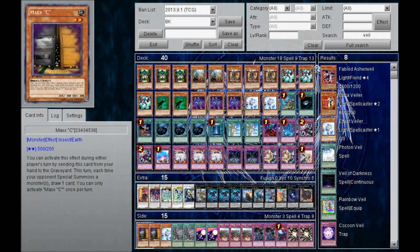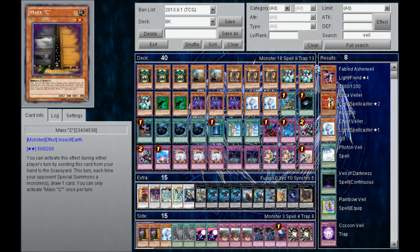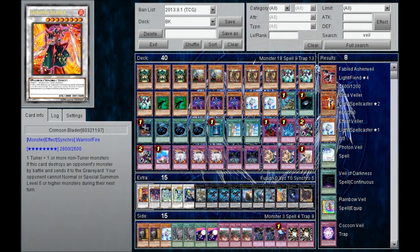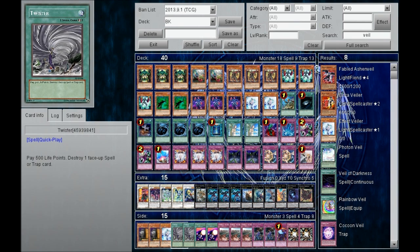Now in the side deck, something a bit different. We have two Maxx C for decks that might just outpace you, like Karakuri, Hieratics, or Inzektors — decks that set up big first turns you can't handle without Vanity's Emptiness. Maxx C really helps. Valor, just in case. And Twister — I never knew how great this card was until I read it again. I was thinking to myself, I have a lot of traps and I really don't like it when my opponent has a field card or something like that. How can I get rid of face-up spell or trap cards?